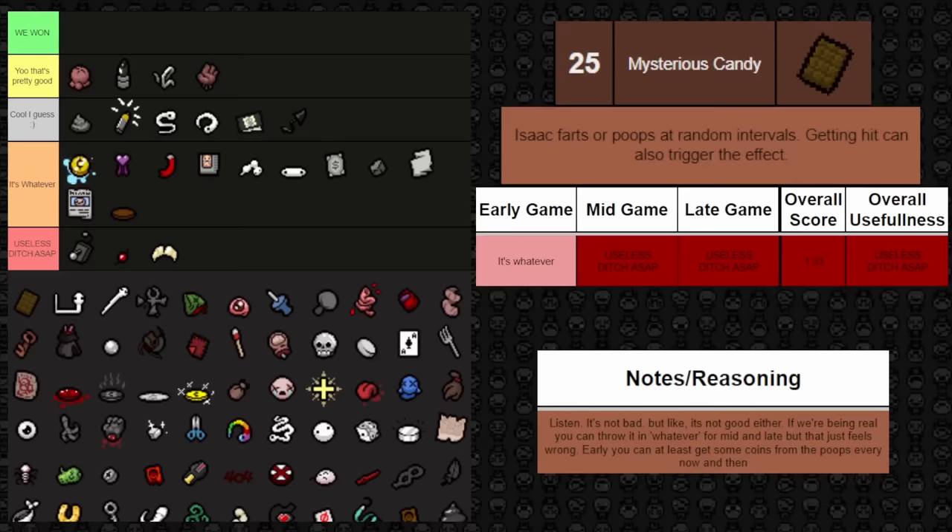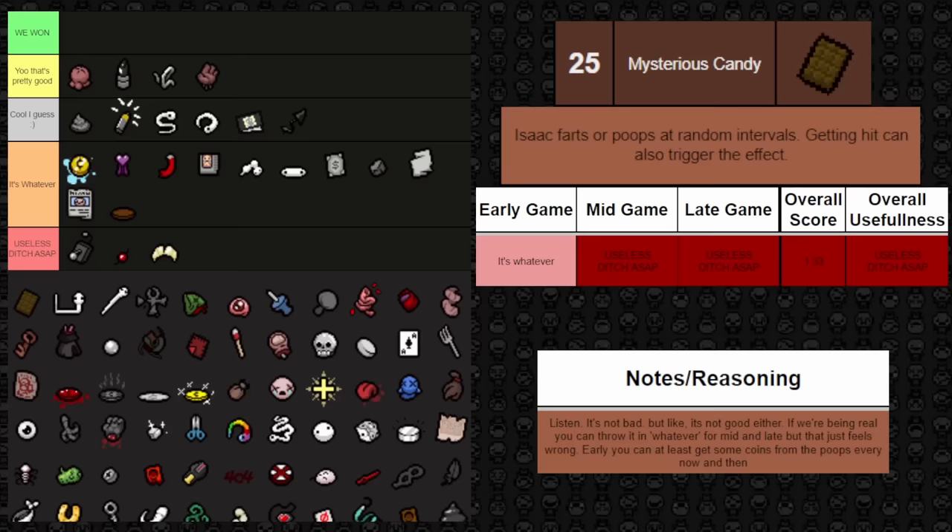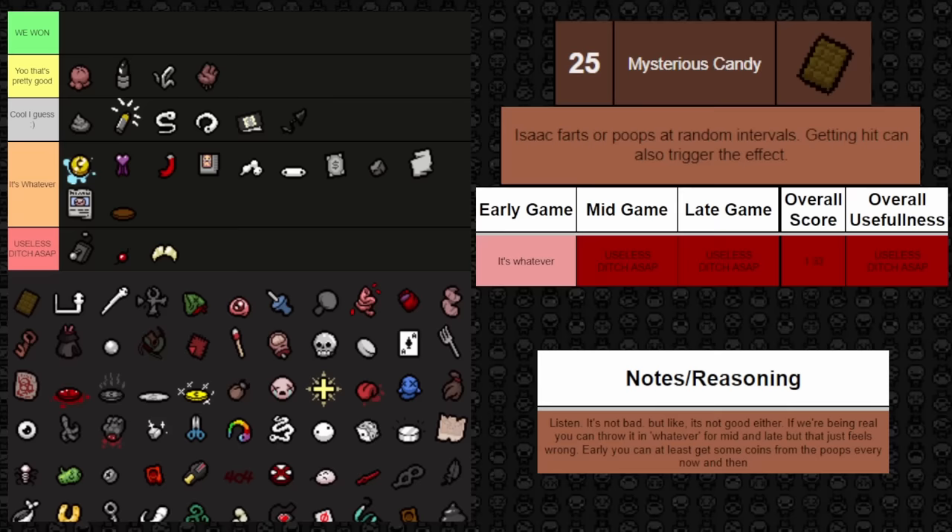Next up is Mysterious Candy — you fart and poop at random intervals, and getting hit can trigger this effect. It's not completely bad; the poops do have a chance to spawn coins or hearts, though not a very high chance. Early game there's maybe more use since the poops that spawn can give you money for an early shop. But it's very rare, and overall basically useless. Early game I can make a case for it, but everywhere else it's just kind of whatever — and at the end of the day, it's just useless.